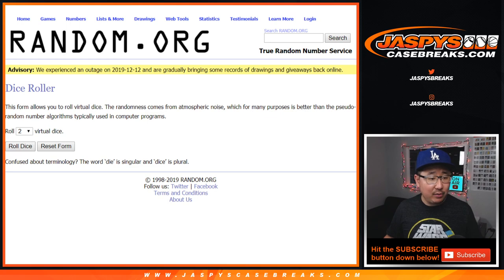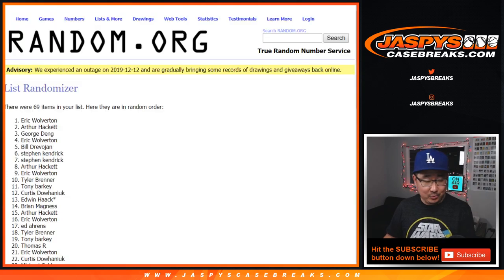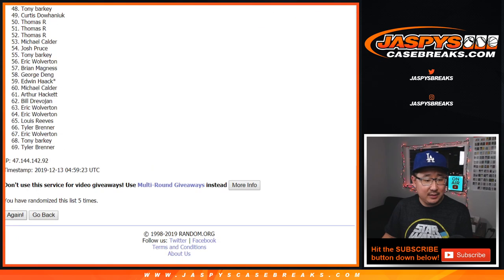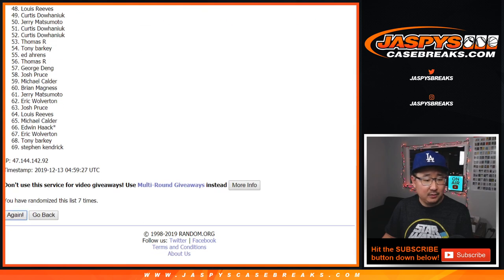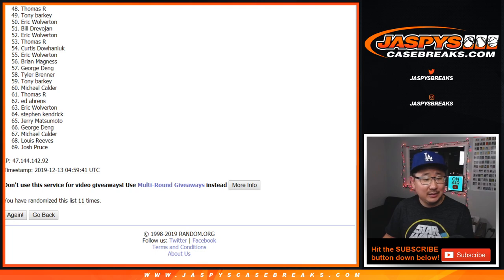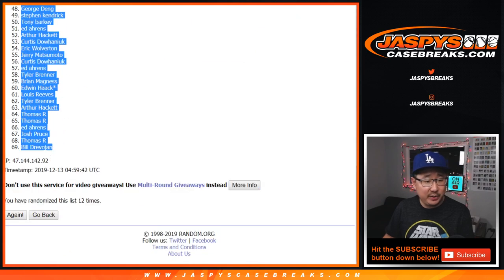Let's roll it and randomize it 12 times. That's why I didn't want those high numbers. After 12 randomizations, we've got from Eric Wolverton all the way down to Bill Dervrogen.